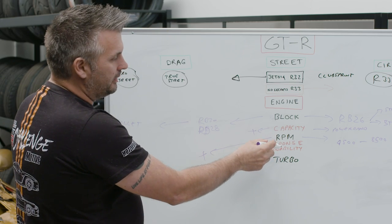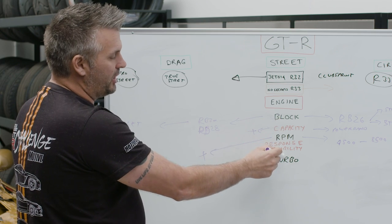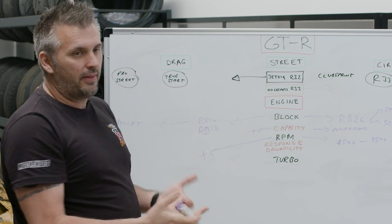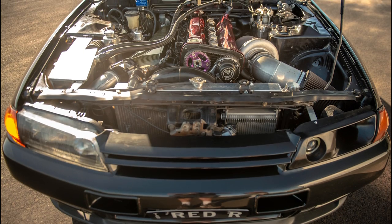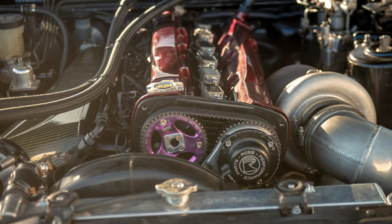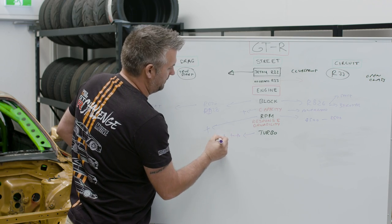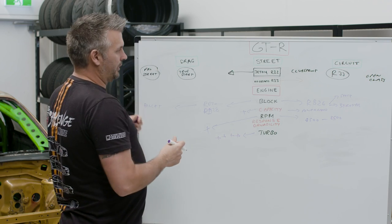Response and drivability is what links up the block capacity, RPM, and the turbo — they all work together. Budget plays a role here too. With drag racing, how much air that turbo can flow determines everything, so it just gets bigger and bigger in that direction until you get where you want to go.